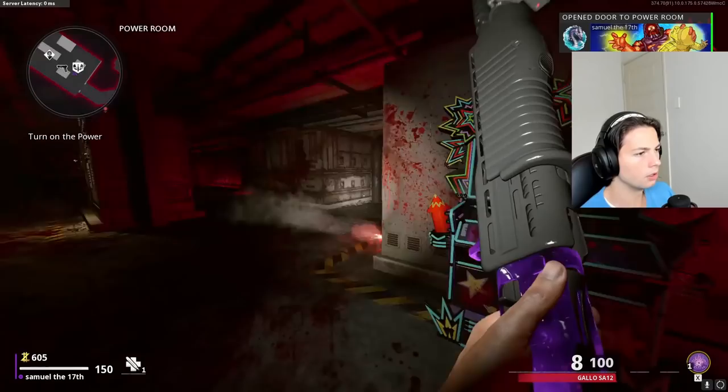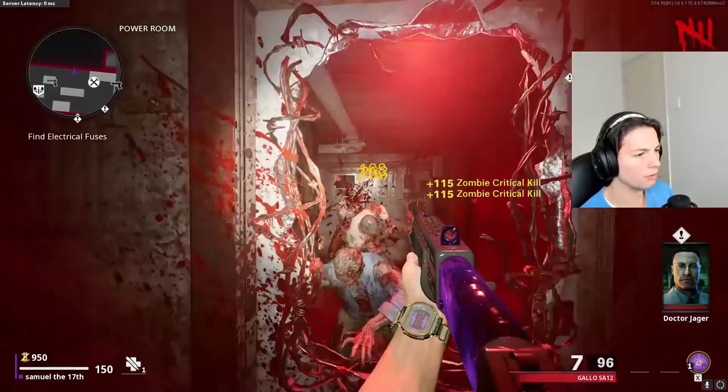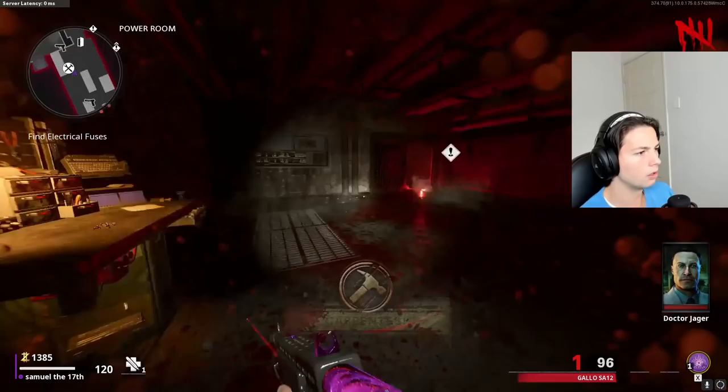This is a long journey to power so far. Here's the power - we finally got the power on. Elemental Pop, Uzi and a workbench. I wonder if it's gonna tell me where to go next. Is there three different power things around the map?